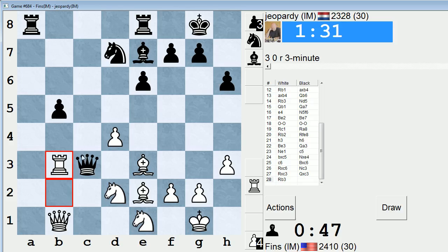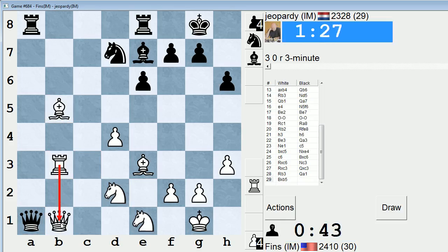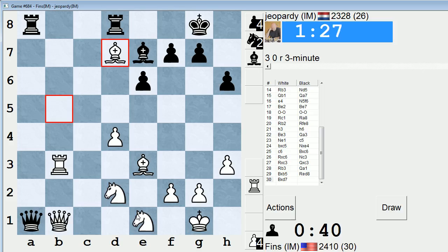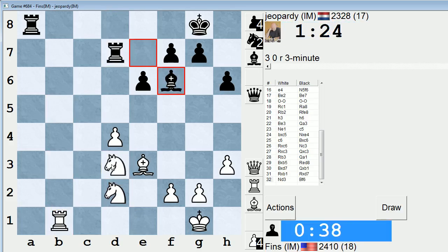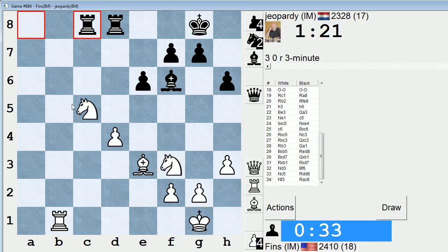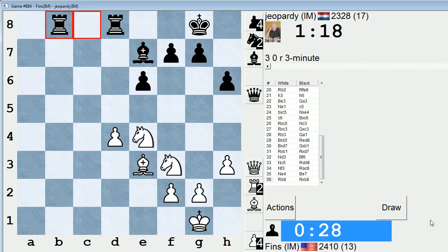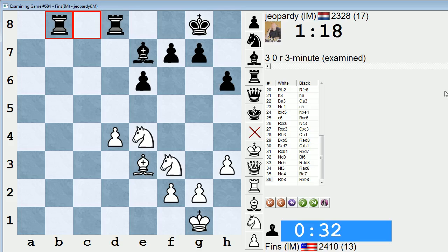Bishop takes b5, or rook takes b5 next move. Let's do bishop takes b5. See if he'll swap on a1 — he does not. Now we go to work with the two knights; that's our goal. I can't decide if I want the pair of rooks on or off the board. Oh no — I just mouse slipped like crazy. Meant to go to b7. Whoops, that was embarrassing. At least I didn't drop a rook based on a tactic this time — I just completely slipped rook b8. That hurts, because yeah, rook b7 was coming.